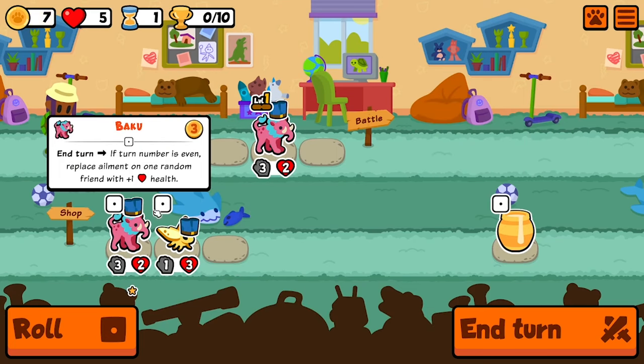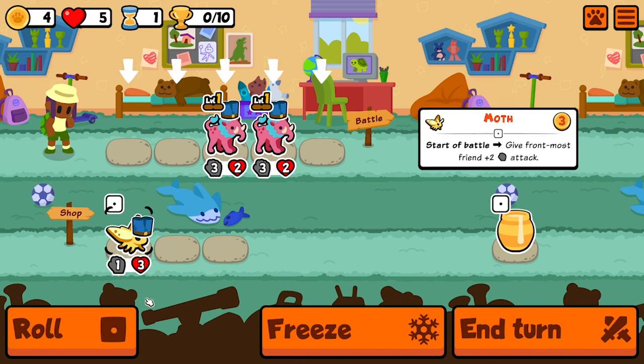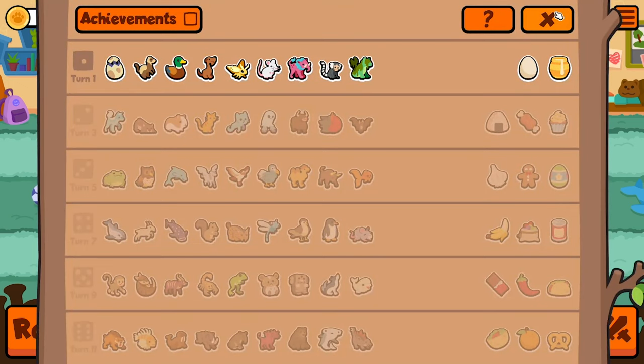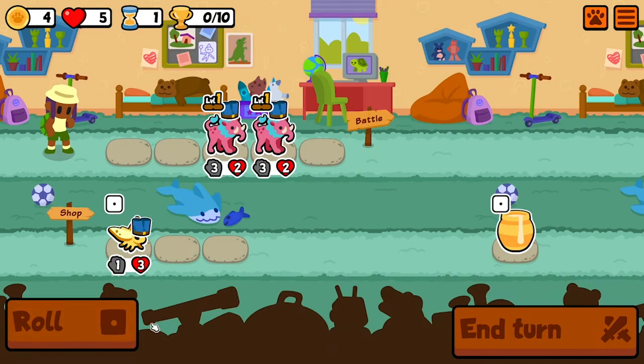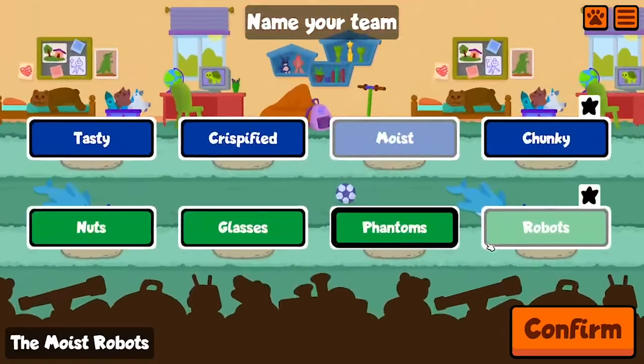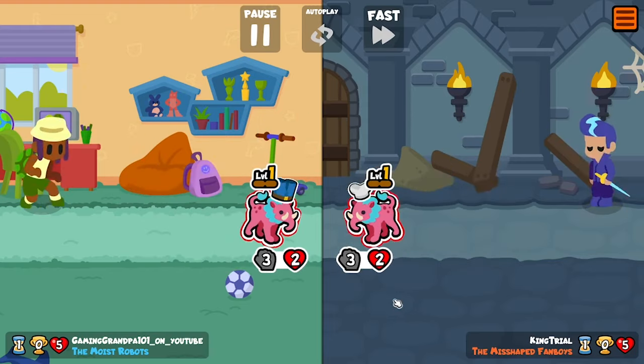I'll definitely take you. I really like moth in general, but I should roll for two of a kind. Moth is just the best one here though, so I think I'm gonna roll for it anyway. I'll take a third baku just to knock it out, and I'll be the Moist Robots.